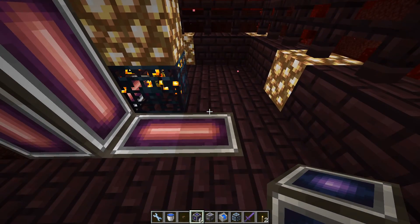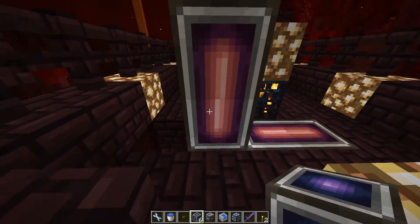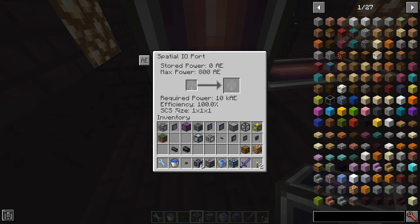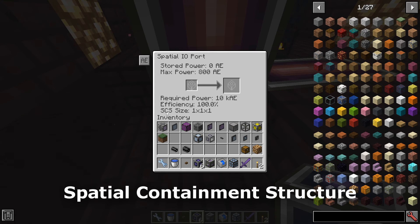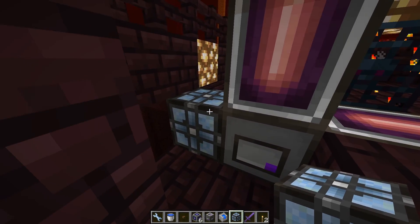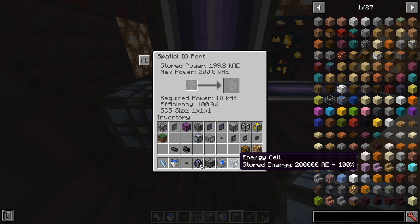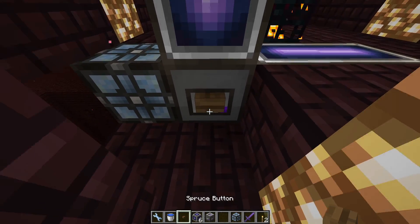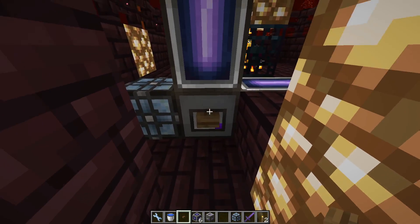So here we have a three by three - this is the outer boundary, up here is the upper pylon and down here is the lower. Looking into the IO port we can see that we have a one by one by one spatial structure in the middle. From here we simply add the energy cell that we remembered to power up - you can see that we have power. We take our empty storage cell and place it here, and finally one button and we are done.